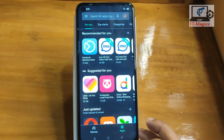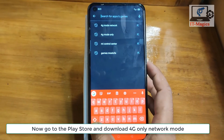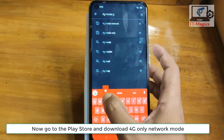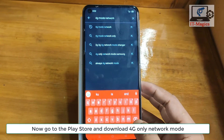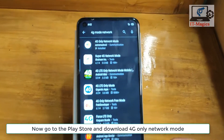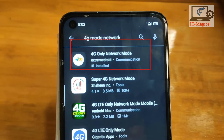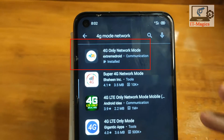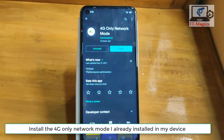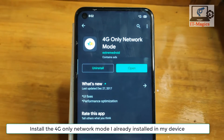Just go to the Play Store and search for '4G network mode only'. You have to download the '4G only network mode' app. I already have it installed on my device, but you have to download and install it on a new device.